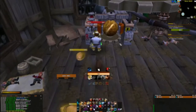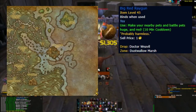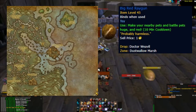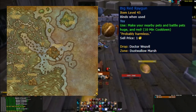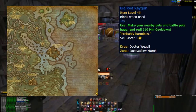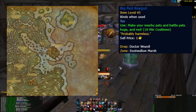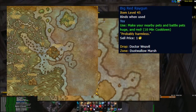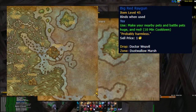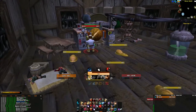Number four is a popular toy, the Big Red Ray Gun. It drops from Dr. Weevil on Alcaz Island in Dustwallow Marsh at a 3% drop rate. Dr. Weevil has a 5 to 8 minute respawn timer so you can leave your character sitting at the spawn point with WoW in the background. With a 3% chance it should take you roughly 3 hours to get a drop, but it of course depends on luck. If you manage to get a drop you can expect to make around 30,000 to 50,000 gold.